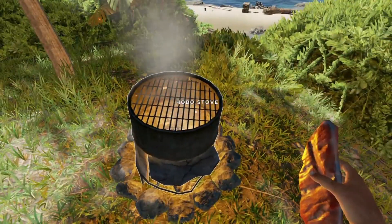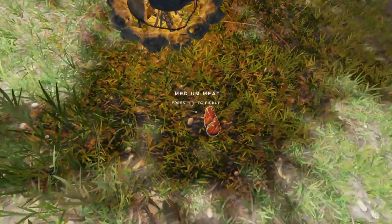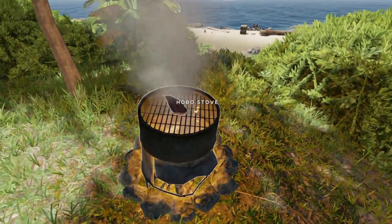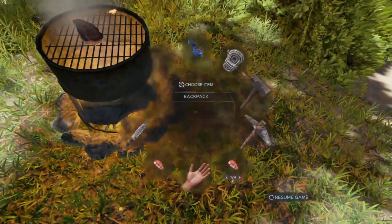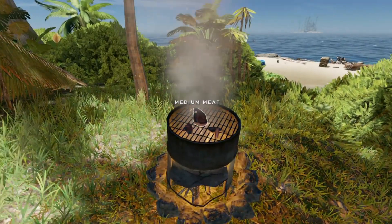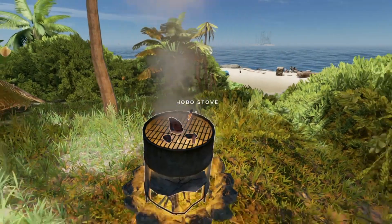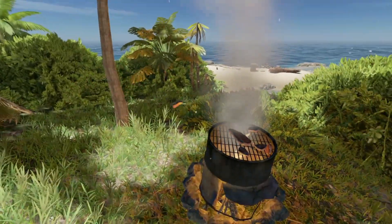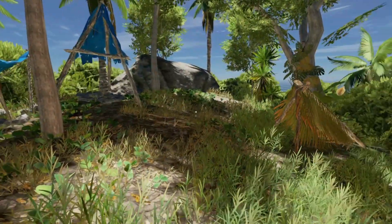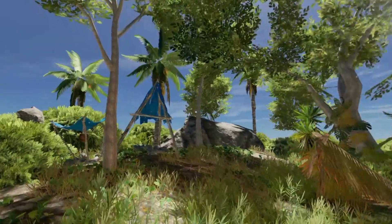Let's put this on. Oh, you actually have to do it this way — that's kind of interesting. So literally, that's the hobo stove. I don't understand why I don't have a hitbox where I can just select it and it automatically puts the food on, but whatever — we're grilling! We got a new raft — life is good.